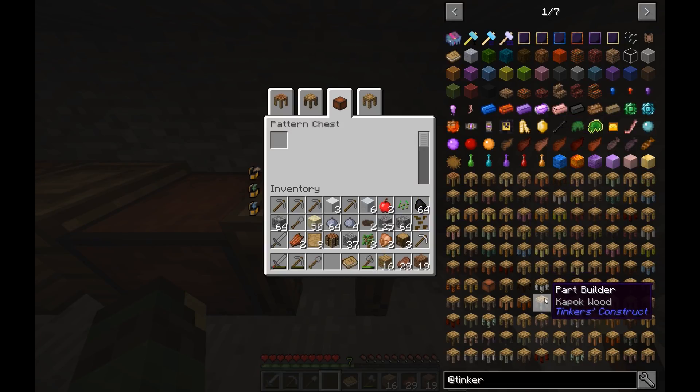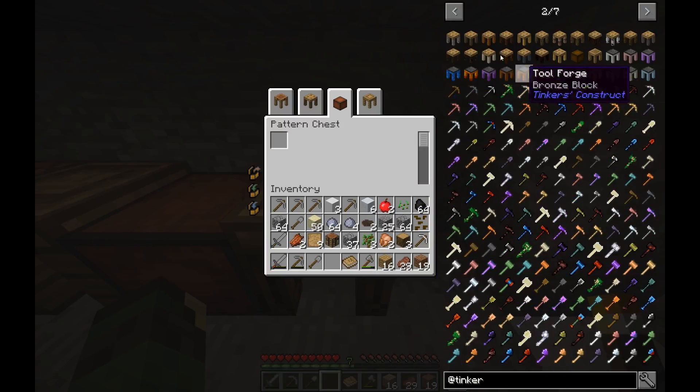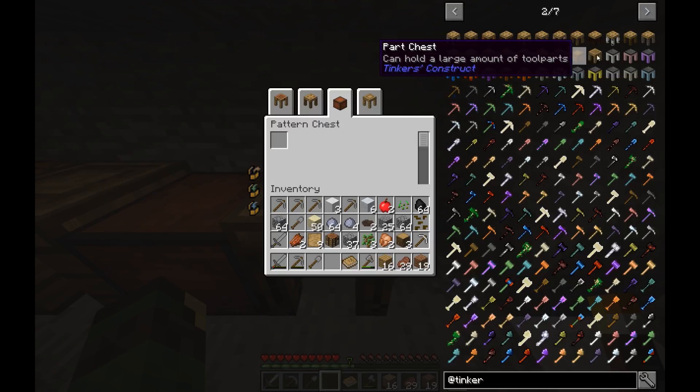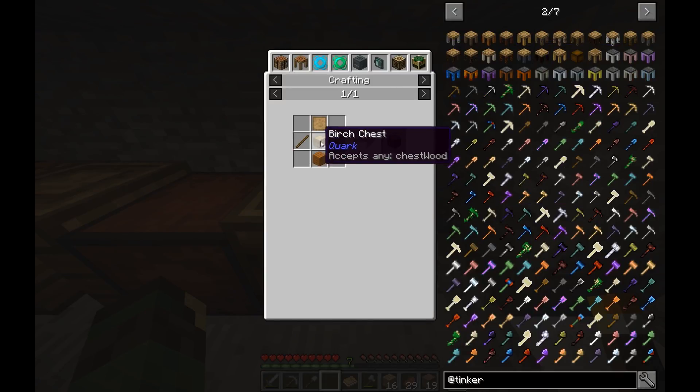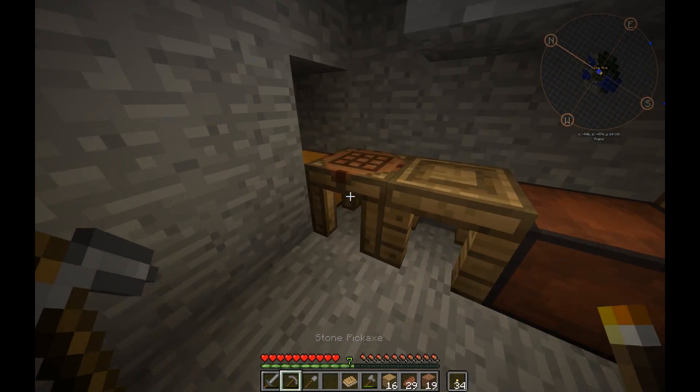So what did I say I needed? We needed a solid piece of wood and a pattern. Now we have the part builder. So these are all linked now — I didn't know they all linked where I could go to each one from one station. Now we need the tool forge — this one takes a bunch of iron if I remember right. Do I need a part chest? Large amount of tool parts — let's make it. Let's do it.